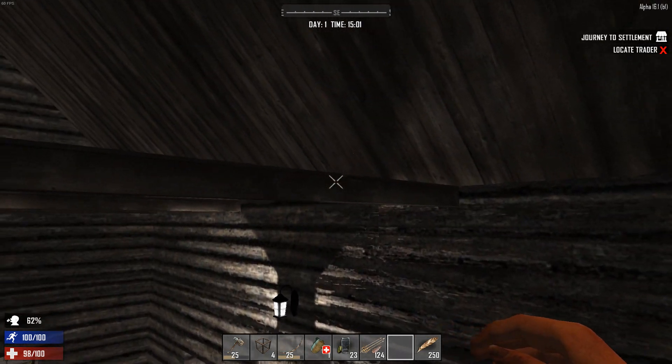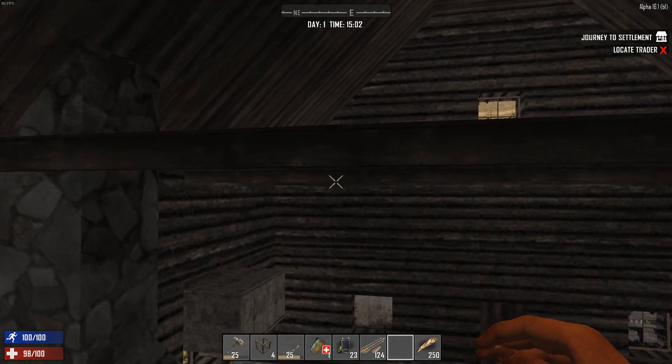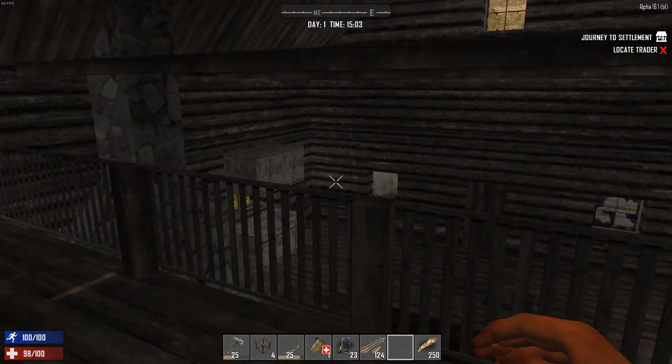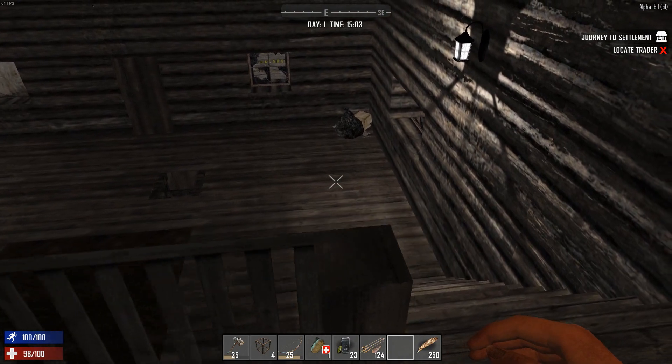So we're pretty much set up now with these bars going across here. I like to make my own floor up there and maybe have a stairway going up if I have POIs like this, so I do need to craft some ladders.